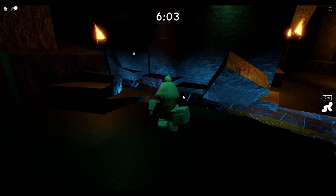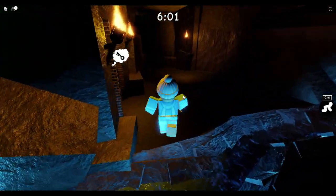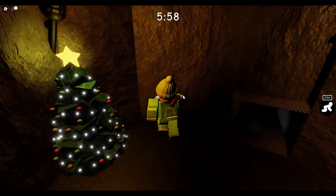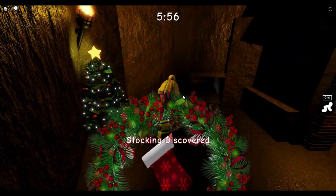The second one is you got to have the black key and you are down in the cave area below. Right here there's a Christmas tree and there is a stocking. So that's number two.